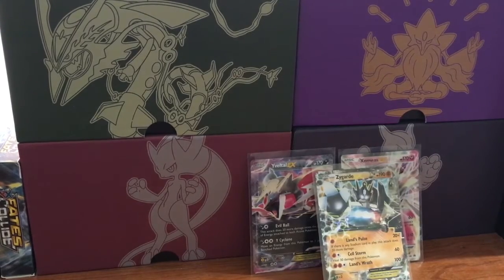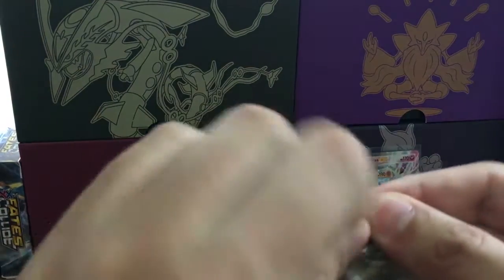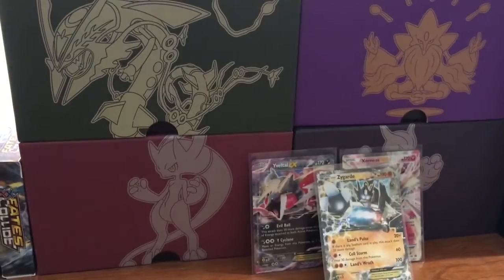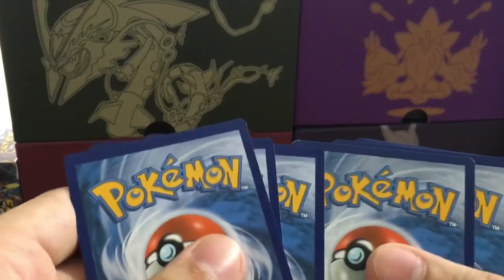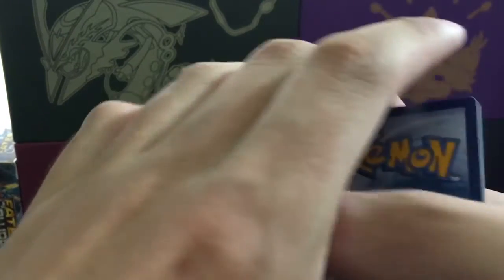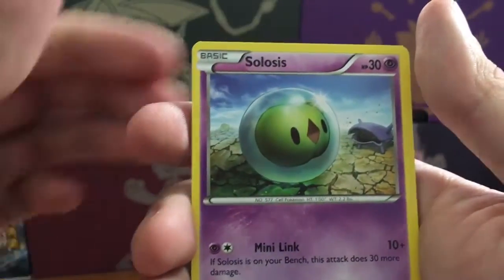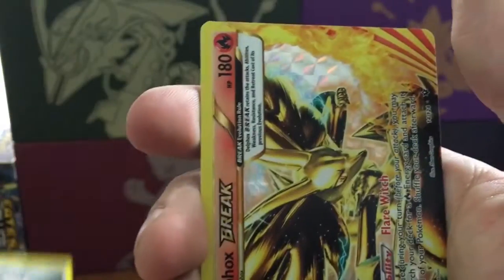That means this tin is going to be either worse than the Yveltal tin or just as good, unless I can get a Break and an ultra rare in the same pack or get a full art - though I've only gotten like two full arts from this set so far and I don't think we're getting one here. Last pack: Minccino, Koffing, Vullaby, Solosis, Cottonee, Zygarde 10%, Whimsicott, Alakazam Spirit Link, Delfox Break.